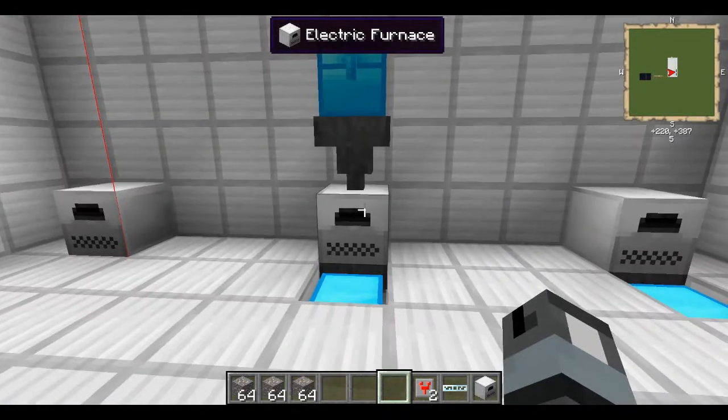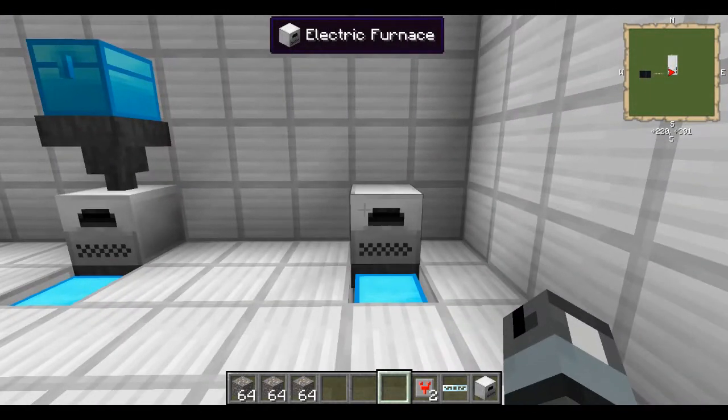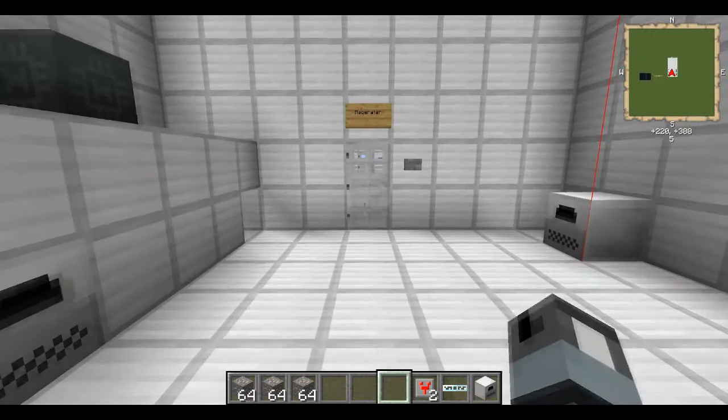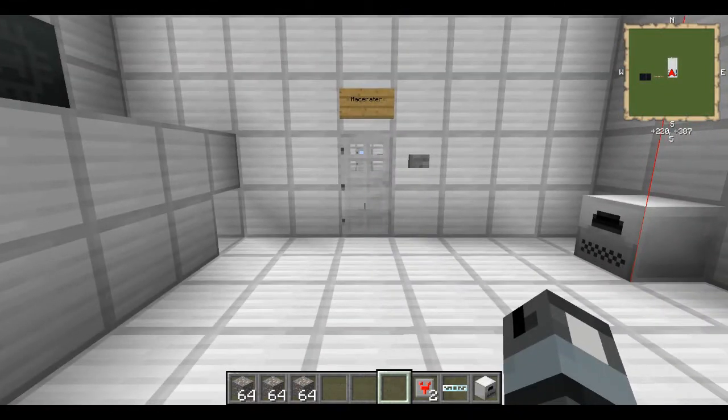Today we're going to be starting off with the electric furnace, which is probably the machine that you want to create first with this mod. It's very useful if you want to be processing ores or raw meat etc without having to use coal, coal coke, lava, or lava buckets.